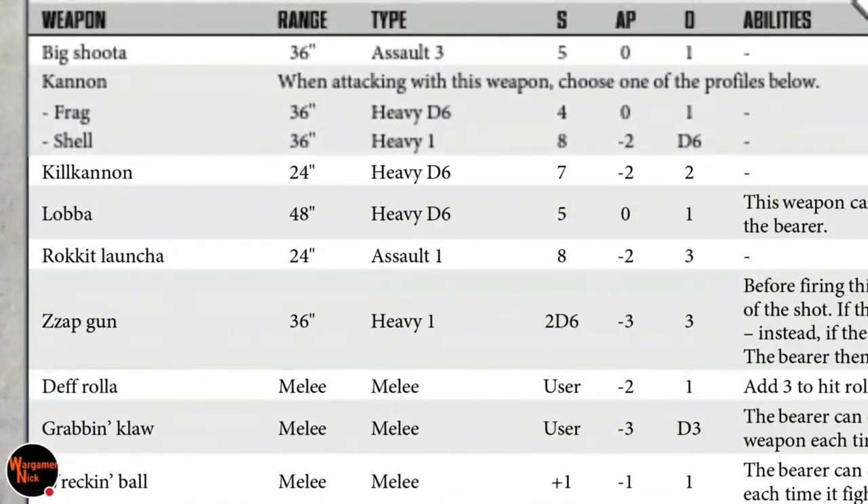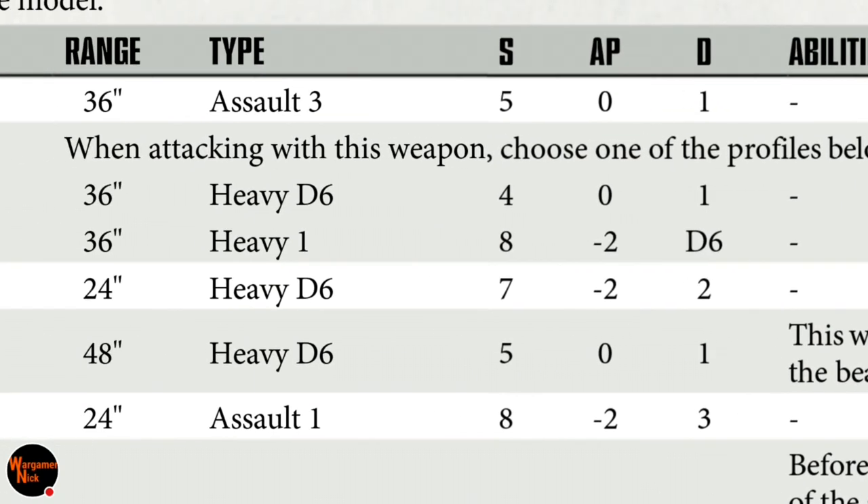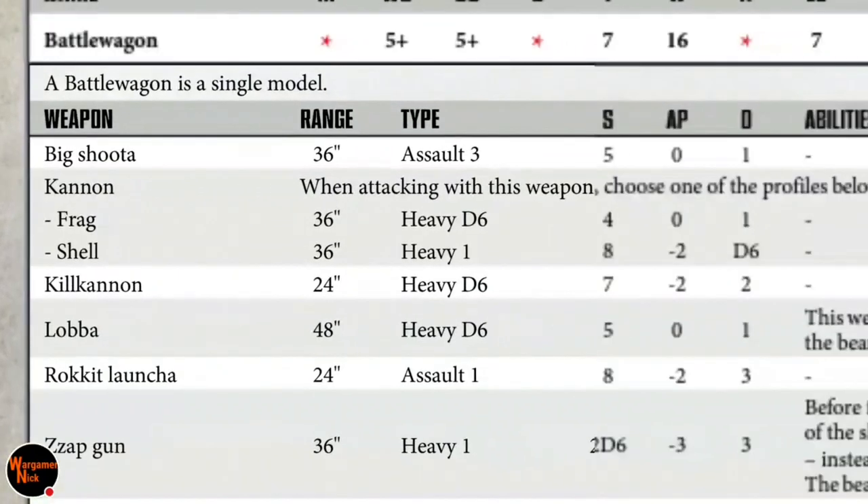The kill cannon is 24 inches, heavy d6, strength 7, AP minus 2, two damage — could get lucky but I'm not sure it's worth it. The cannon is heavy d6, strength 4, AP minus 1, one damage. Alternatively at 36 inches you get heavy 1, strength 8, AP minus 2, and d6 damage — closer to a large cannon but not quite there. I genuinely believe the cannon itself is probably going to pay off depending on the points.